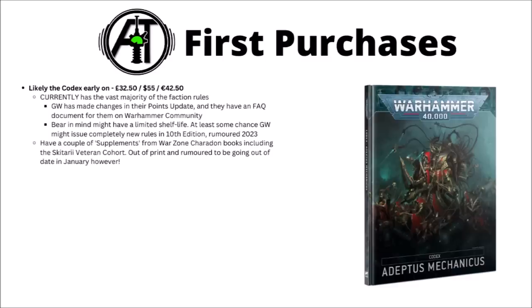Moving on, let's talk about some of the first things you can think about picking up for the army. As I mentioned, the codex is a reasonable early purchase, though at time of recording it's maybe a bit more shaky than normal. This has the vast majority of the faction rules for 9th edition 40k, though Games Workshop has made some alterations — a bunch of units have slightly different points costs than when the book came out, and they do have an FAQ document on Warhammer Community. I'd also bear in mind that codexes can have quite limited shelf life, as 10th edition is heavily rumoured to be coming in 2023 sometime.